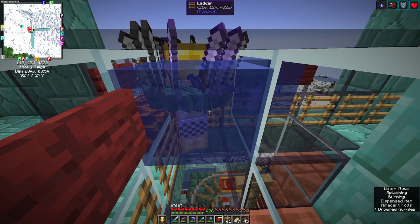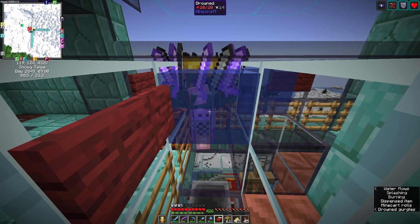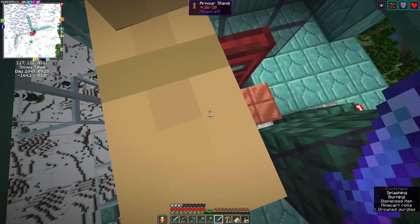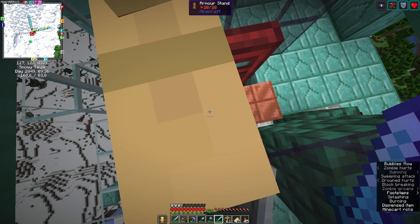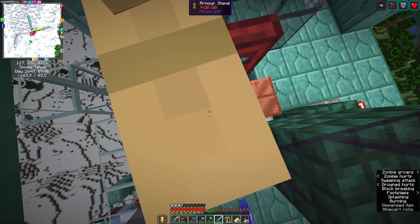Now if you just leave, there will be quite a lot of drowned remaining in the farm, because they pick up items so they don't despawn. So whenever you come back next time, you can just go in and start hitting. You can see it on the minimap on the top left — the yellow dots are the drowned that appear, so the farm does start up again.